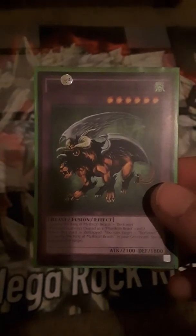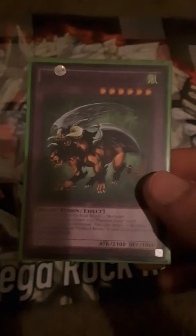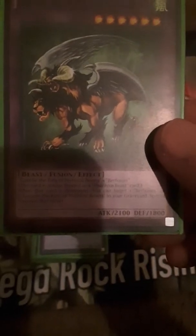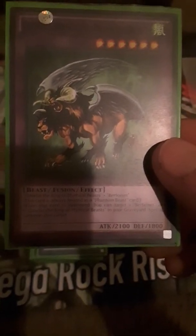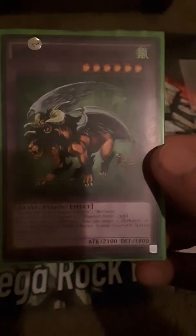And then we got Berfomet — flying mythical creature. It's a beast fusion with an effect. The effect is: it takes Gazelle the King of Mythical Beasts and Berfomet, and when this card is destroyed you can target one Berfomet or one Gazelle of Mythical Beasts in your graveyard and special summon that target. And that's the side deck.